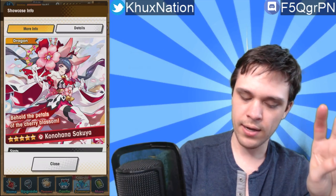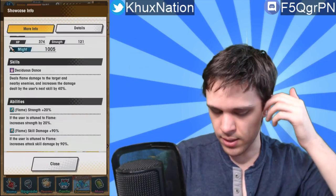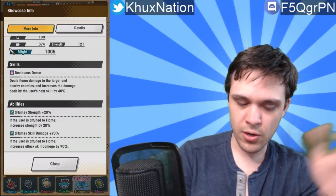The second dragon is Konohana Sakuya, a five-star fire dragon. Activated ability: The City's Dance deals flame damage to the target and nearby enemies, and increases the damage dealt by the user's next skill by 40%. Not nearly as outrageous compared to Shinobi's, but still pretty decent. It has both single-target and AoE effect, which is already good. The 40% next skill damage boost depends on the unit you're using, but it's a better-than-average ability. Passives: flame strength 20, skill damage 90 — same as Shinobi, already up there as one of the best.